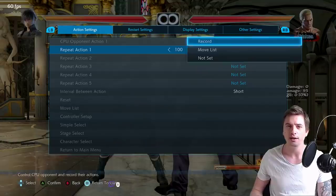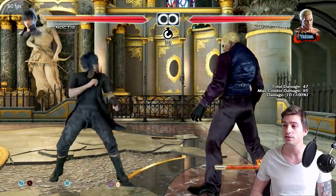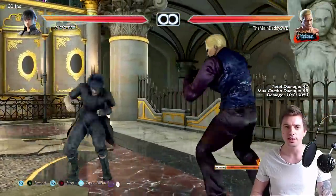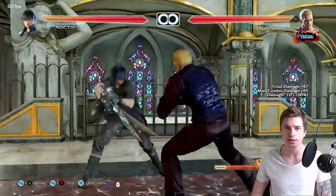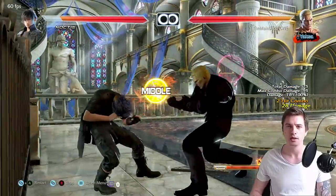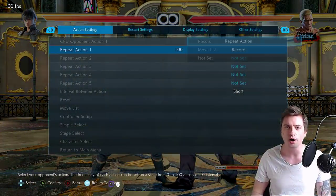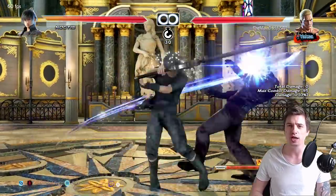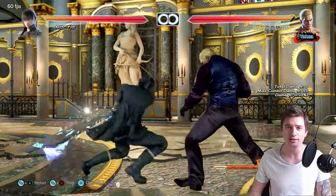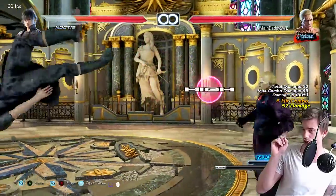If you can just get close to him and start pressuring — with Geese for example — it's much harder for the Noctis player. He has up-forward 1 to try and keep you out, but up close the character has no tracking. Up close, his homing moves like 1+2 can be canceled, but that gives him very little damage. If he's forced to do the whole thing it does some damage, but it's actually minus 14 — which means with Geese you can launch punish him.